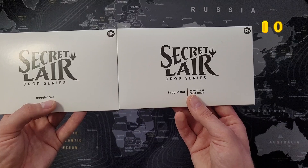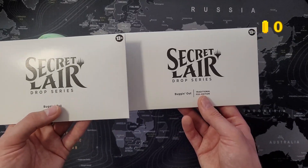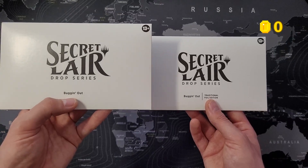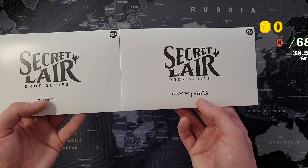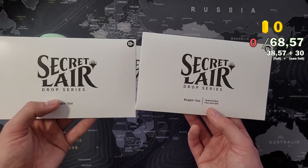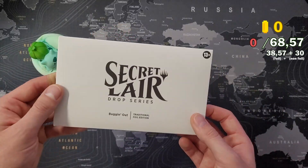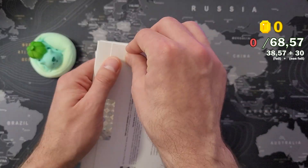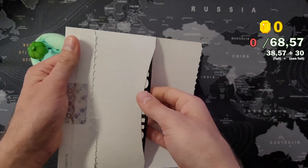If you buy them as part of the super drop - every Secret Lair during the fall all together in one big bundle - you save a bunch of money. You would pay 30 bucks for the non-foil and $38.57 for the foil version. Since I bought the super drop, I try to make back 30 bucks for the non-foil and $38.57 for the foil.